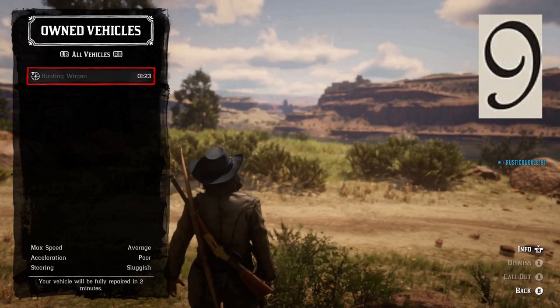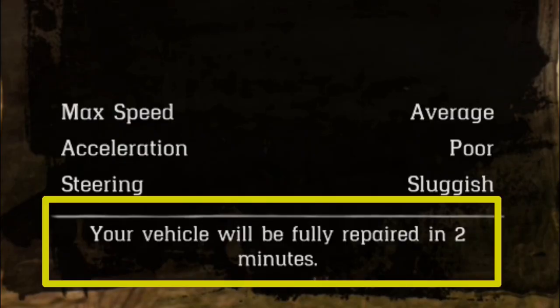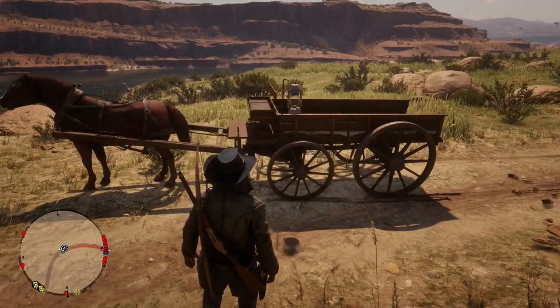Tip number nine. Keep in mind that whenever you dismiss your wagon, there is a two-minute waiting period before you can call it back again. Fortunately, this does not apply with calling your horse, which comes almost immediately.